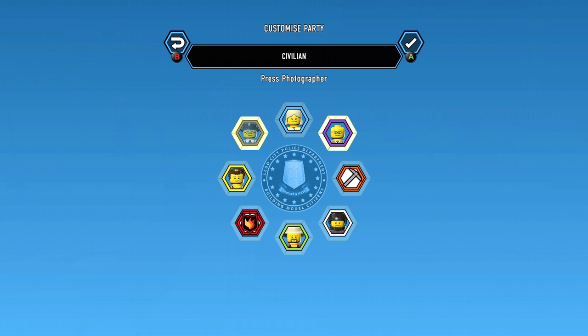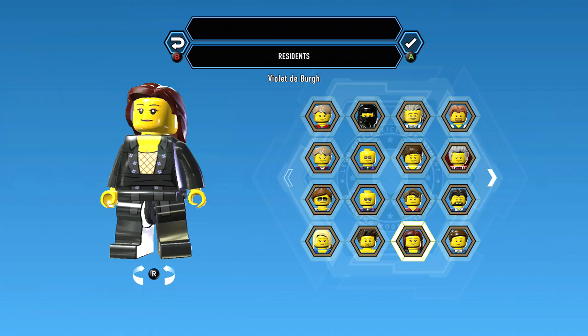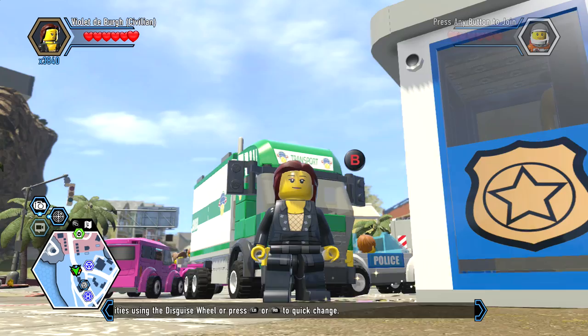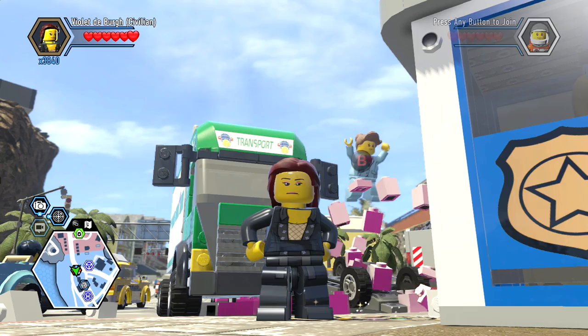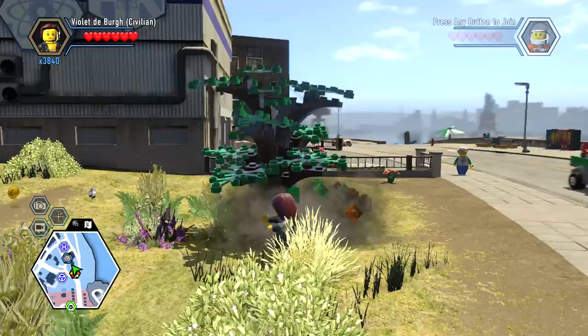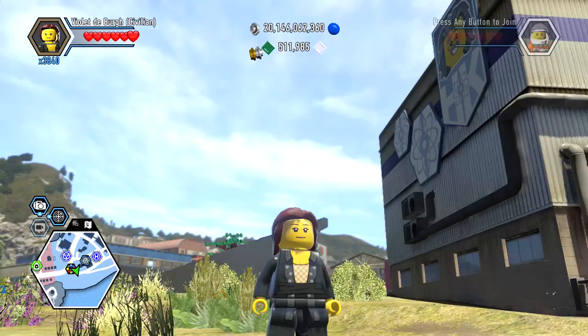Violet DeBerg — I am going to assume that she is just a regular resident. There she is with her flower print suit. Got us an old fashioned traffic jam started. Well, that was a little bit more complicated than it needed to be. I don't know why they had her hidden so far. Doesn't look like she does anything fancy as far as animations, but there she is — Violet DeBerg. Thank you for bearing with me while we hunted her down. That's how you find her, that's how you unlock her. Hope you enjoyed, and we'll see ya.